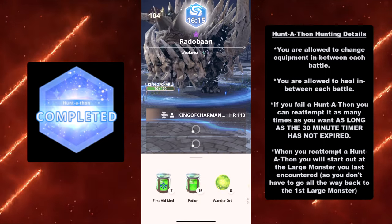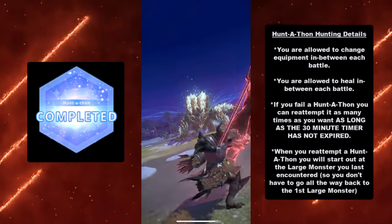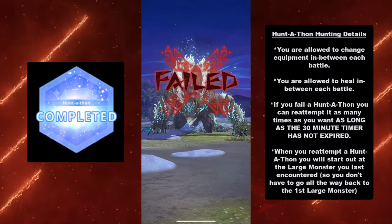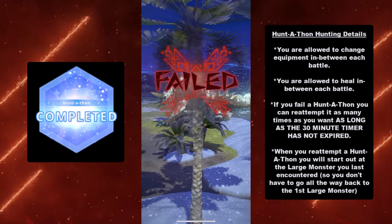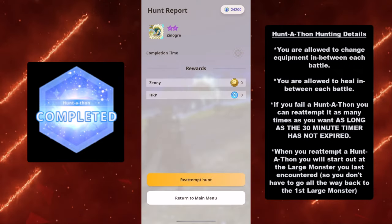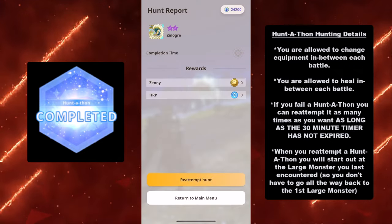If you fail a Huntathon, you can reattempt it as many times as you want as long as the 30-minute timer has not expired. So you can keep doing Huntathons over and over again as long as that timer hasn't expired.